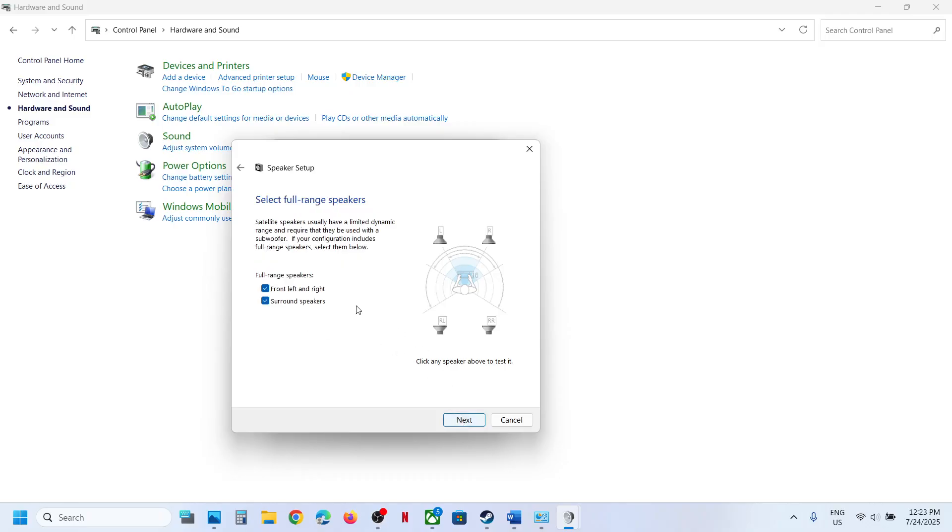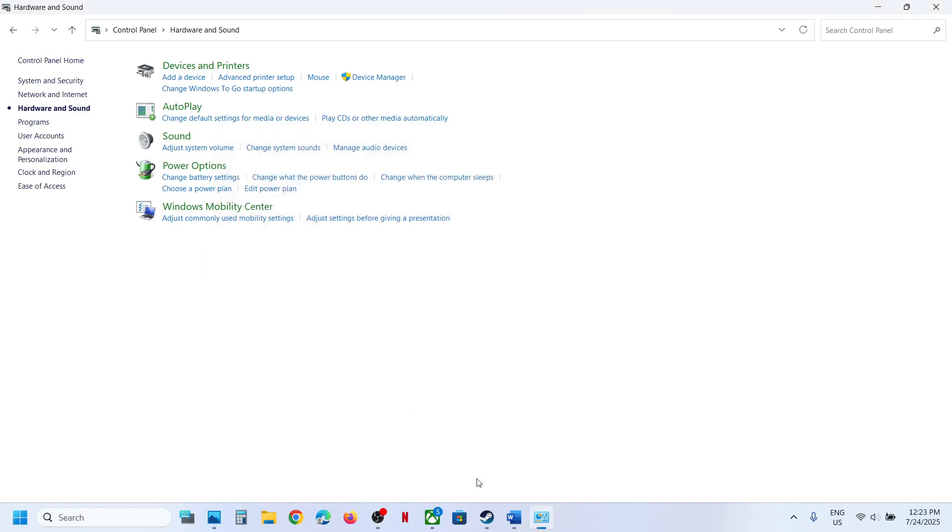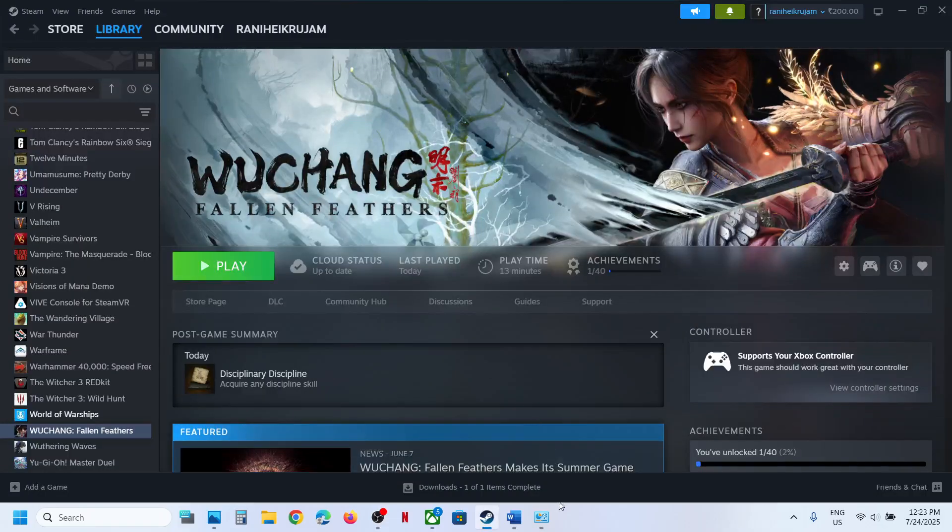Select 'Quadrophonic.' Make sure Front Left and Right and Surround speakers are both checked, then click Next, then click Finish. Relaunch the game and check.